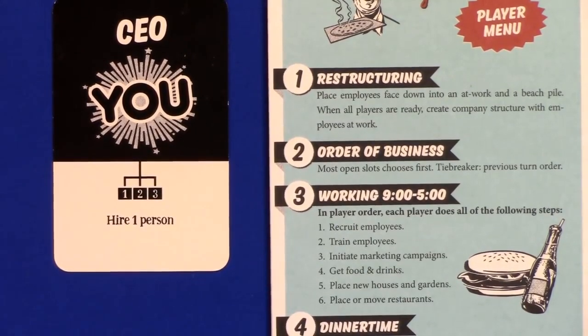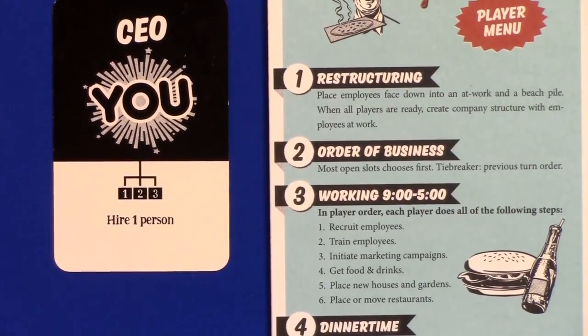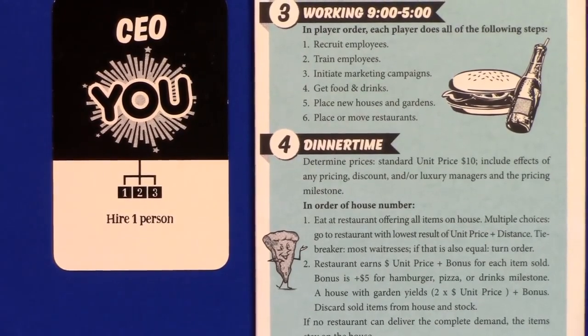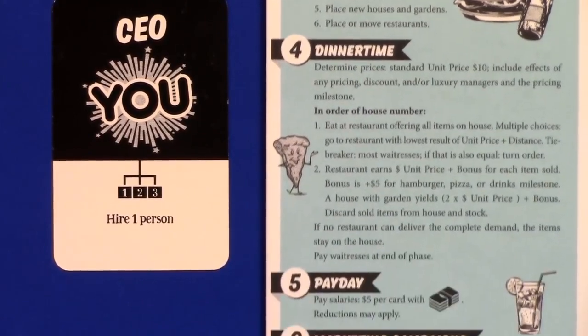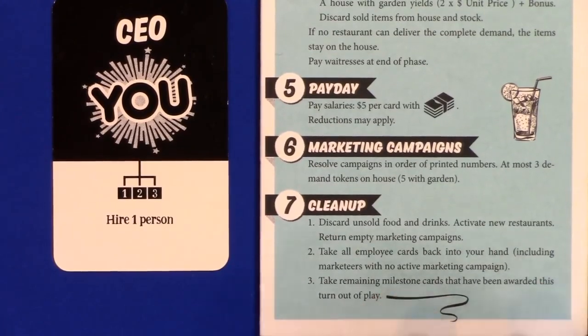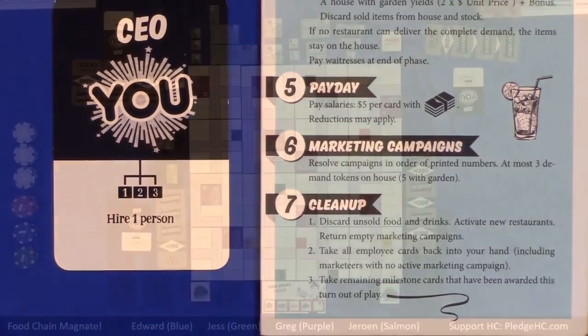Then phase two: we choose our turn order — whoever has the most open slots left chooses first. Open slots being not personned. Then phase three is the actual action phase — in turn order, everybody gets to do all their actions, so every employee played does their thing. I always play it essentially loose in order; for a couple of things the actual order matters. Phase four is largely automatic — we check each house that has a demand where they're going to eat and drink. Phase five is pay day — everybody has to pay their salaries. If you can't pay or don't want to pay, just fire them.